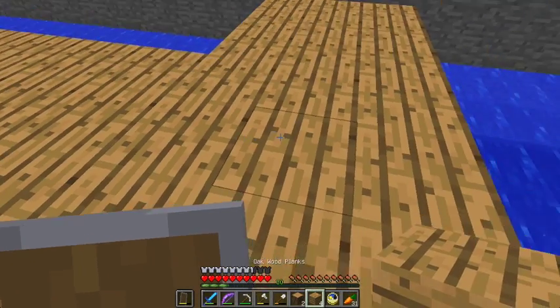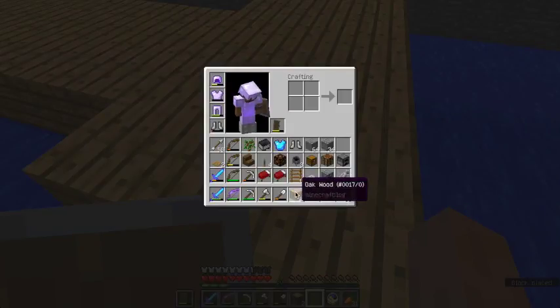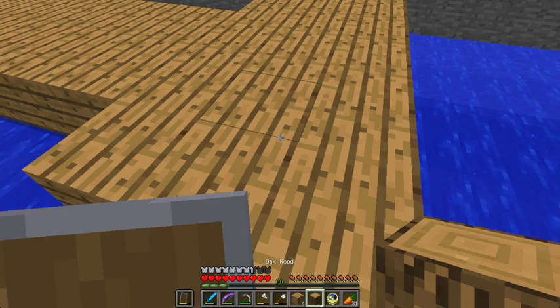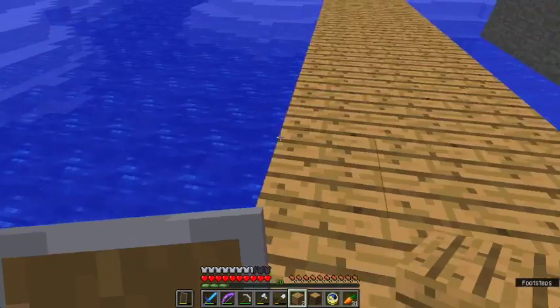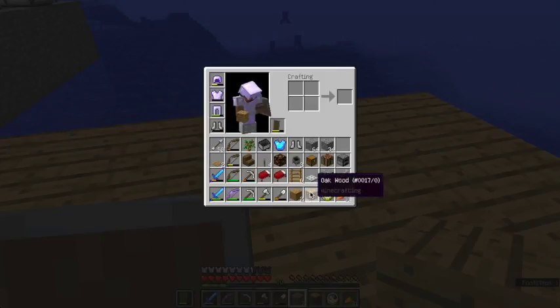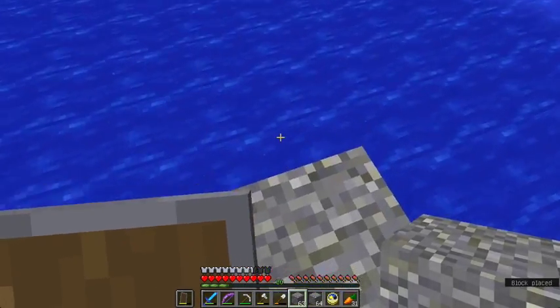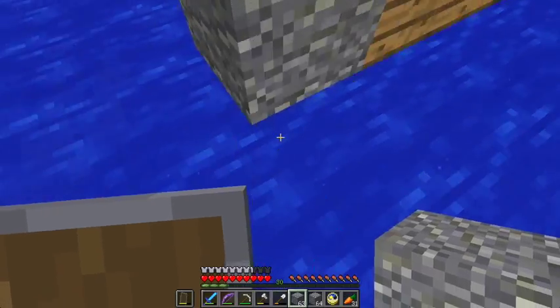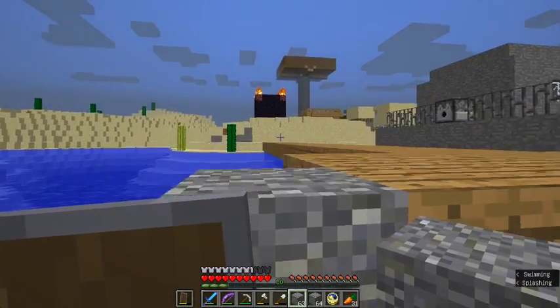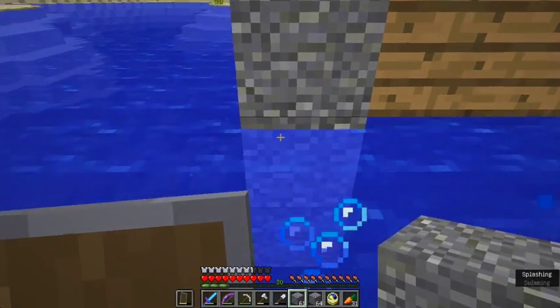Let's just build out the platform a little bit. I can just leave it two blocks away. So this submarine is going to be built out of andesite. I would build out of polished andesite but I don't really like how polished andesite has the outline around the blocks. I'm going to go one, two, three — make this five along one.